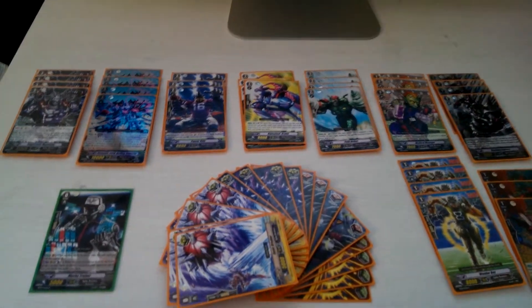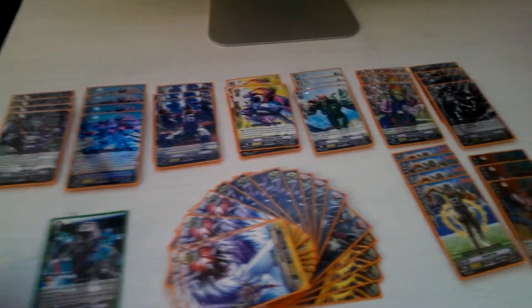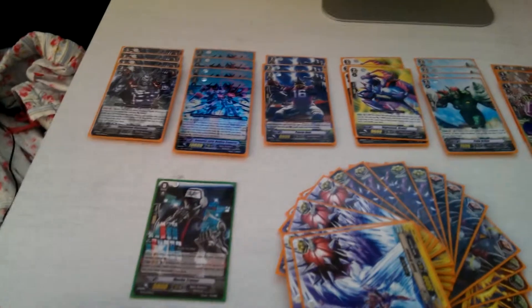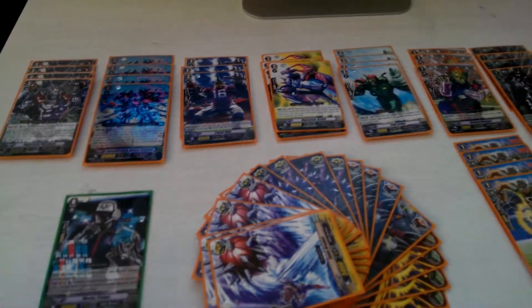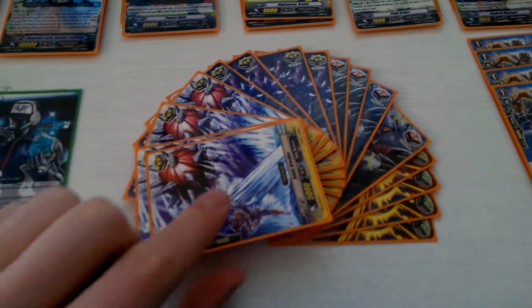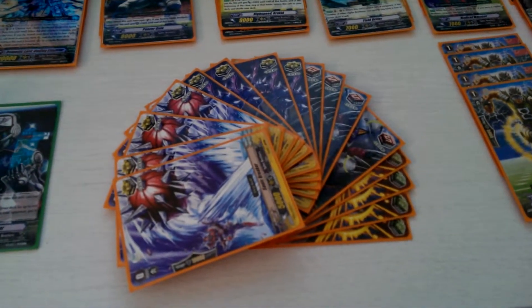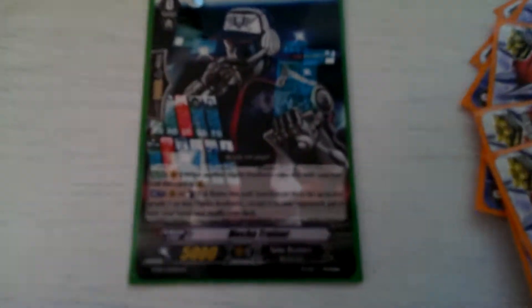Hey guys, welcome to Vanguard. Today I'm going to be showing you my Spike Brothers deck that me and my brother have made. Some of these are proxies as we haven't pulled the cards yet — the Juggernaut Maximum are. Let's get through it shall we. We're going to start off with the triggers first: we're running the usual 8 crit, 4 draw, and 4 heal.